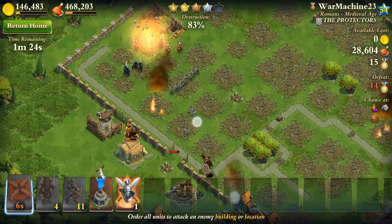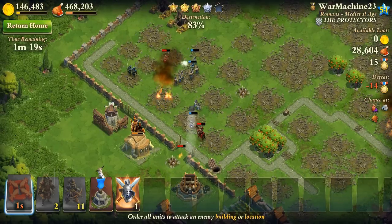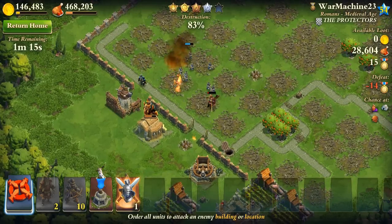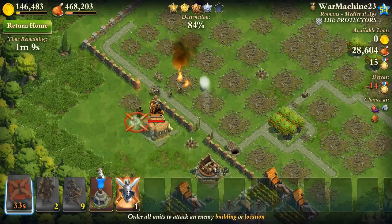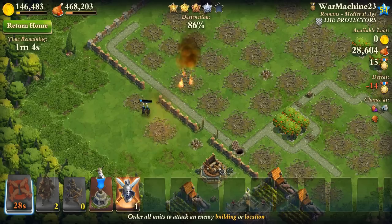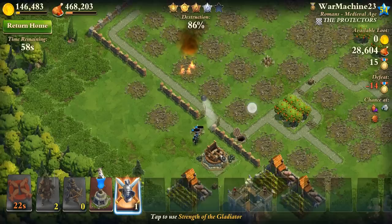The archers should be able to take care of those garrison troops. There's still cavalry — not good. But look at the damage: it destroyed the wall instantly and then took out that ballistic tower. My samurais pulled through — nice!